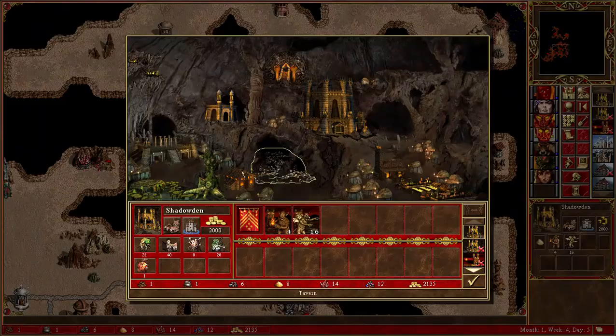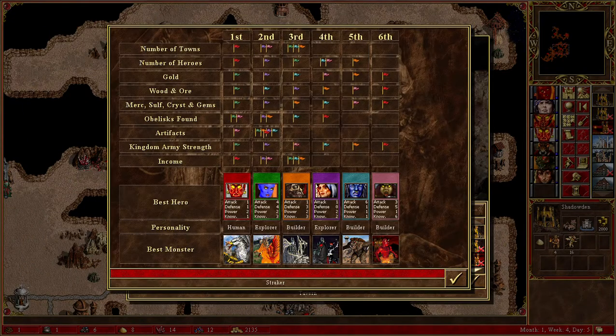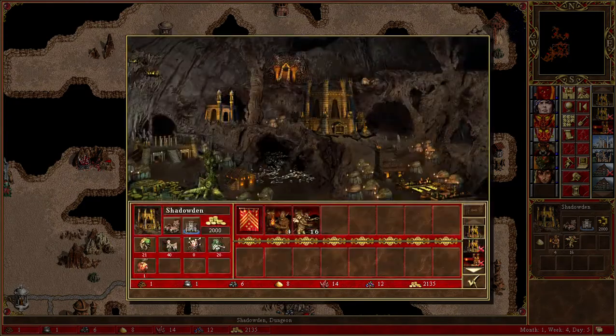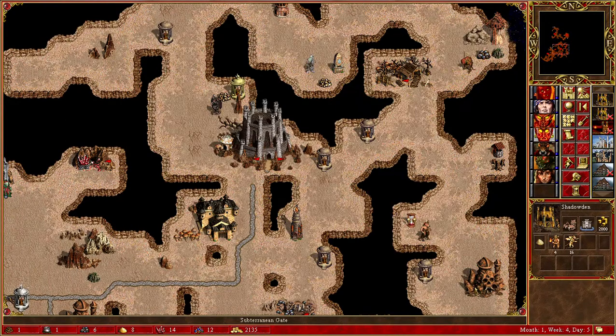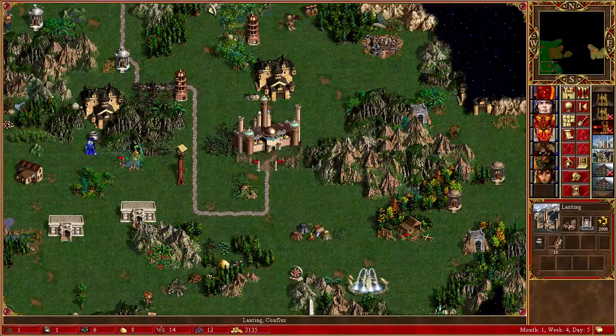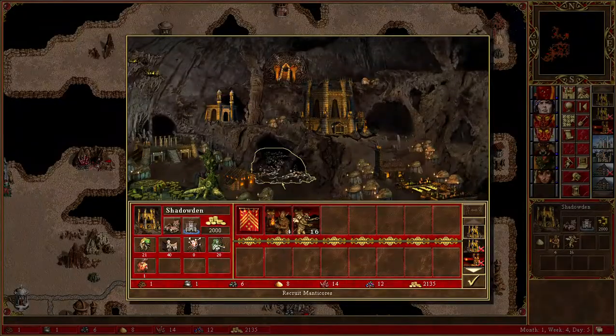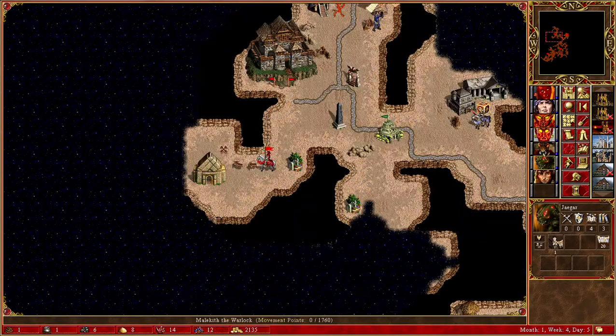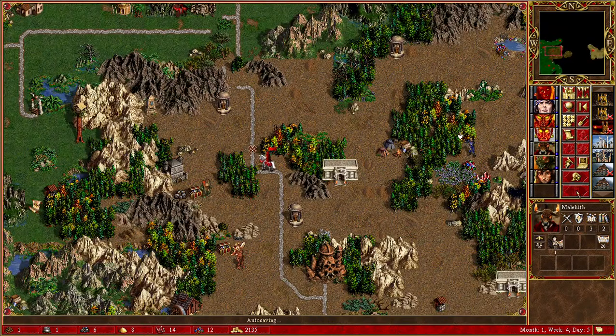Let's look at orange now — it's only... I'm still the weakest. But right now I get 12,700 gold a turn, so that is going to help me recover. Let's do next turn.